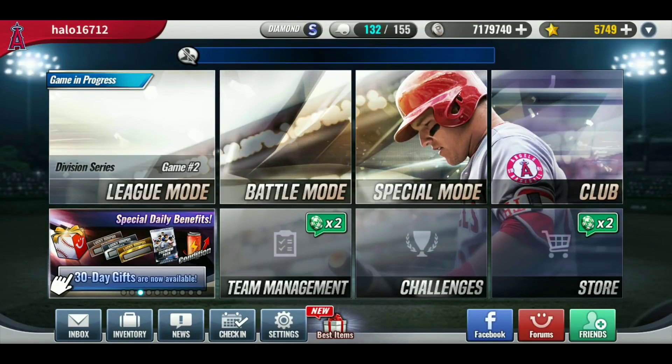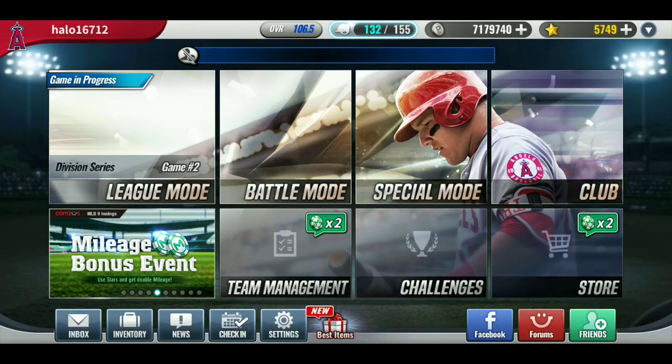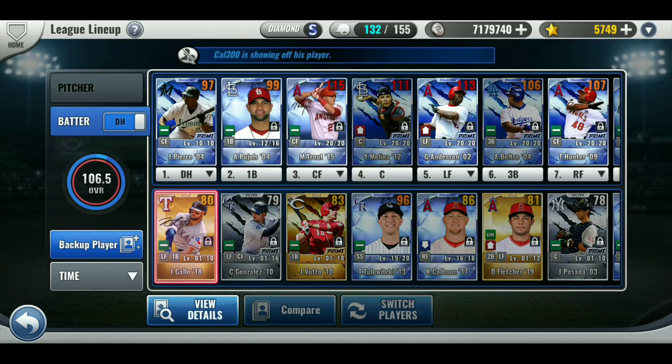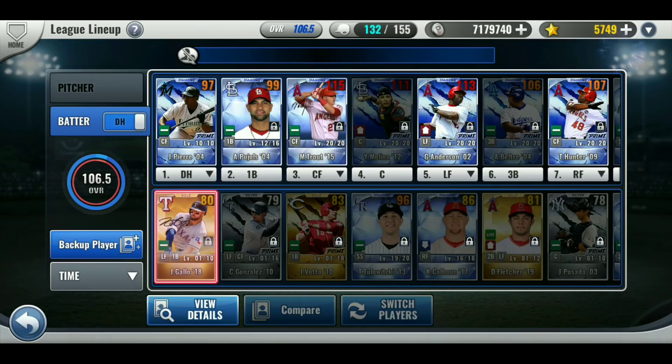Hello everyone, thank you for coming back — this is Halo, hope everyone is doing great, welcome if you're new. Since my last video, I spent a bunch of stars because I wanted to get my mileage signature pack, and this is who I pulled. I got a pretty awesome Joey Gallo. I doubt his overall would ever get a grade increase, so I'll probably save him for a signature combo eventually. I used a bunch of free agent tickets, so I have a lot of packs.